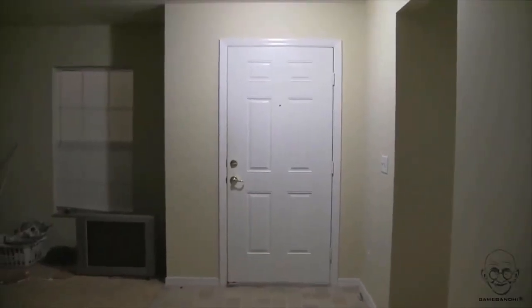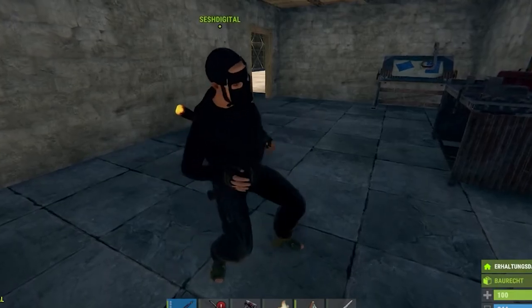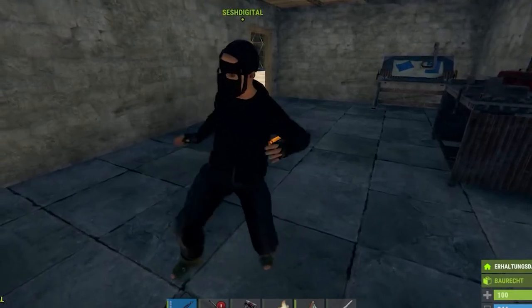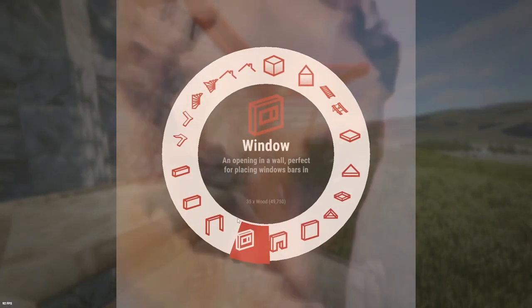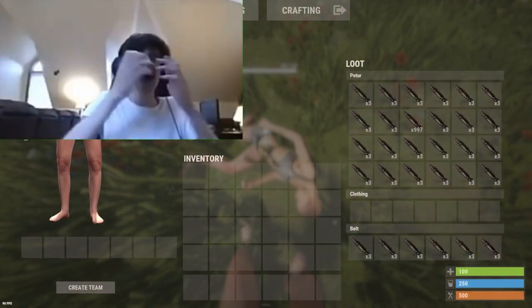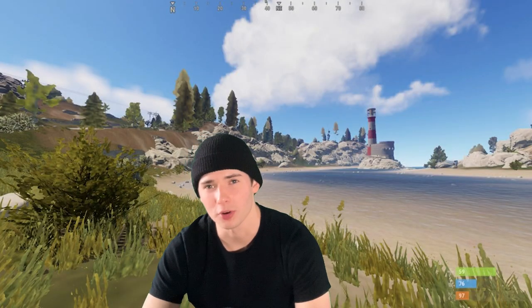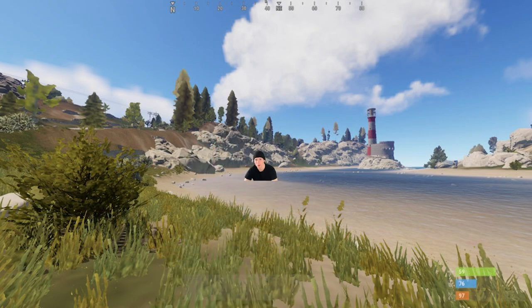The first step in maximizing these attempts is picking the right location. Every server has that one group that's completely oblivious to the fact they're even playing a video game — they've got those backwards gates, no TC protection, and like four stacks of 5-5-6 when they're using a Thompson. You just got to find these people. And if you can't, just look for an area that's kind of active. Just remember, the closer you live to the people you're grubbing from, the higher the chances are that you're going to get raided, so maybe step back a square or two and give these people their personal space.